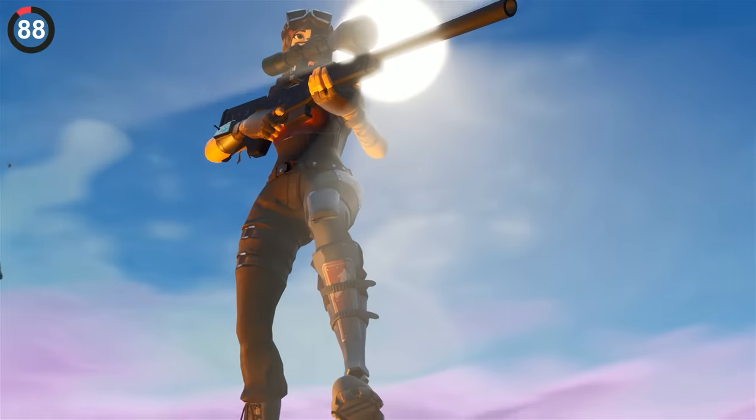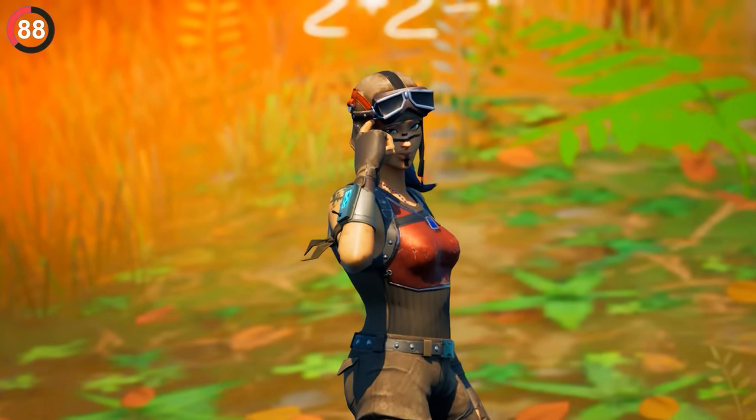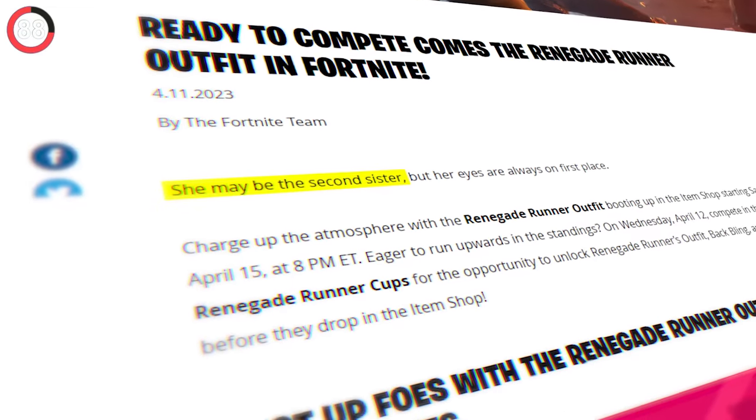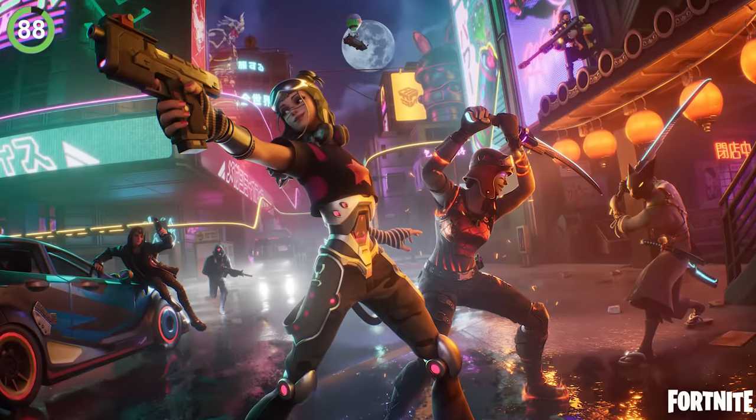Sometimes the skin will have a hidden backstory, but no one ever expected it to be Renegade Raider. When the new remix version released in Chapter 4, Epic revealed that she's actually her sister — and they even got reunited in the loading screen.